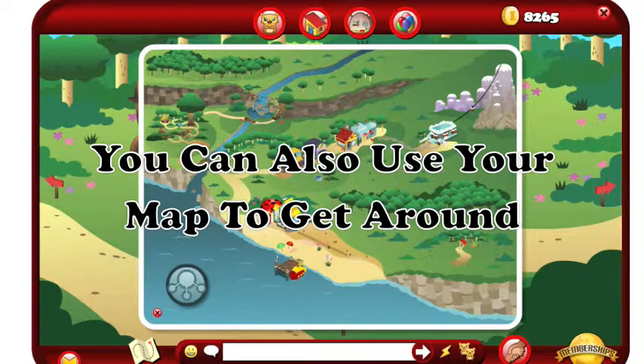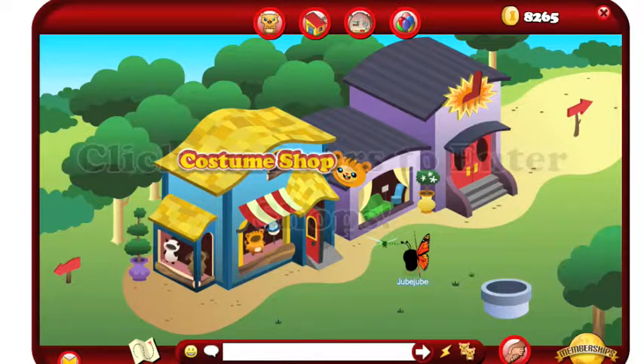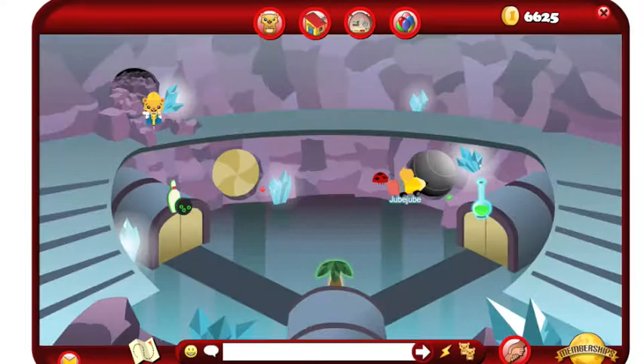You can also use your map to get around. Click on doors to enter all of our awesome stores. Click on tunnels to get to new worlds.